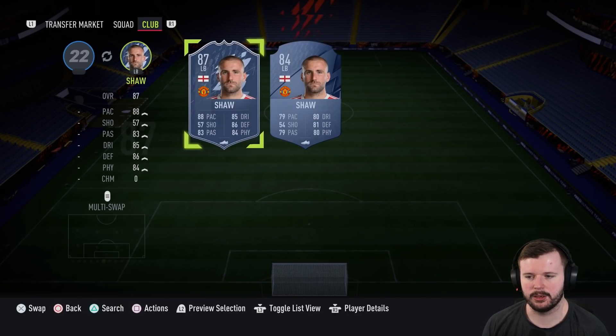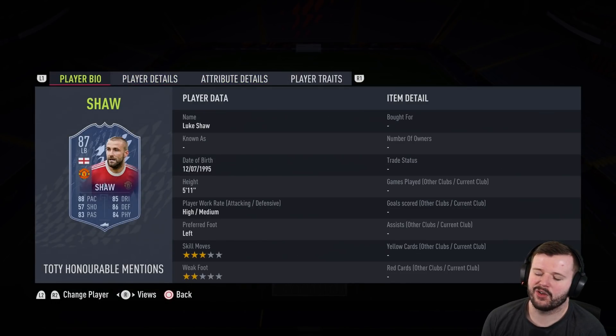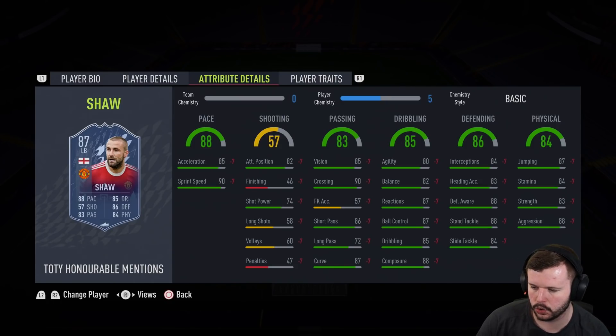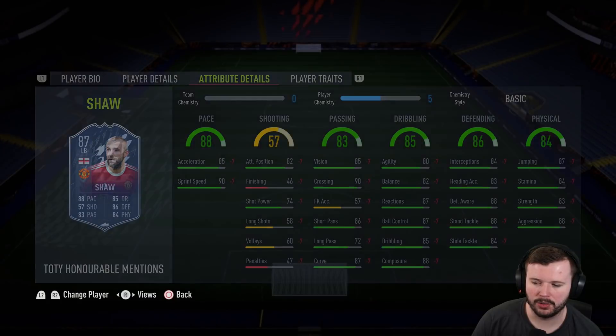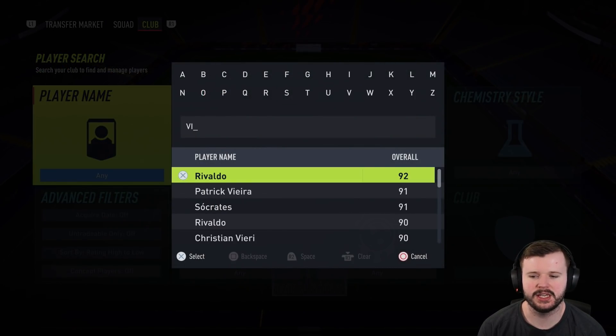Last up in the low tier is Luke Shaw's Team of the Year Honorable Mentions. This card came out as an objective and he's not bad, but he's certainly not someone you'd really want in your team at this stage of the game. When he came out he was okay, viable for a little bit, but for most people you probably just want to stay away from him if you've got the ability to. There are better options, which you'll see very shortly. Can he do a job? Absolutely. But not one that I would want in my team.